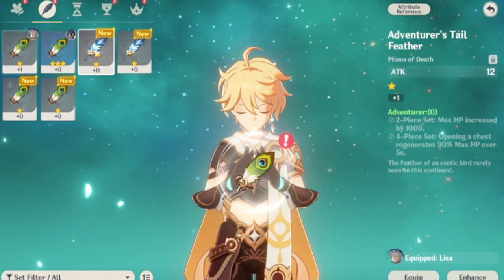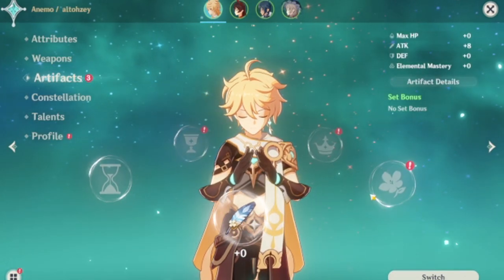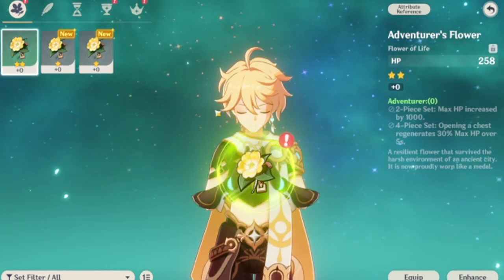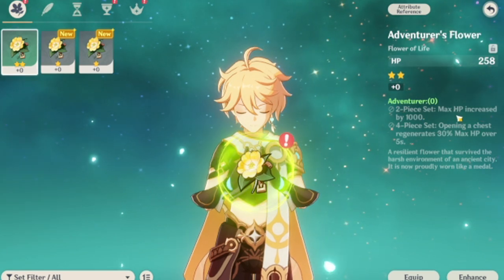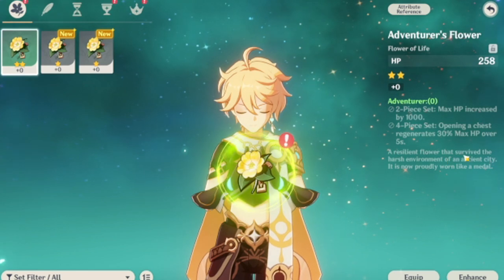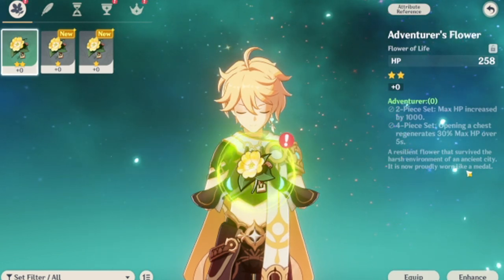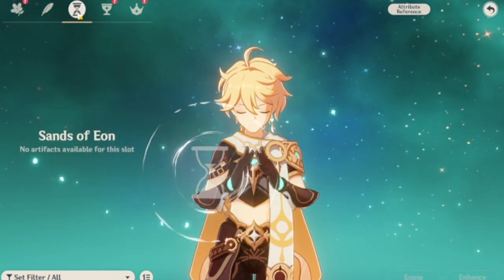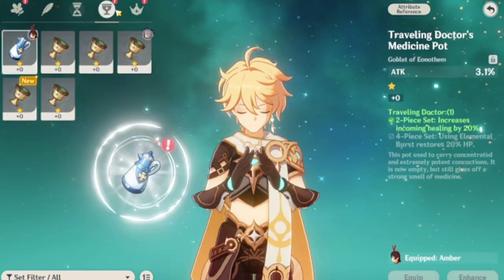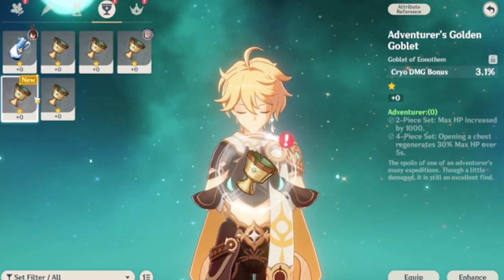That's what we're going to do. Got new ones here, so I'm going to equip that one to him. I don't know what these are — Adventurer's Flower. I don't know what the flowers do. Two-piece set: Max HP increased. Four-piece set: a resilient flower that survives the harsh environment of an ancient city. So I don't really need that. For Aether's artifacts, I think I'm going to give him a Golden Goblet, and for this one I believe it's the Doctor's Handkerchief.